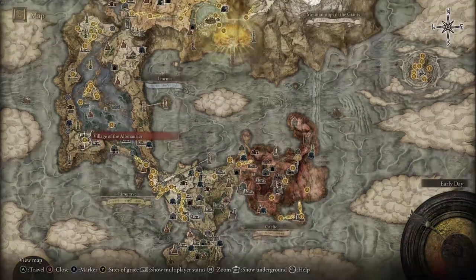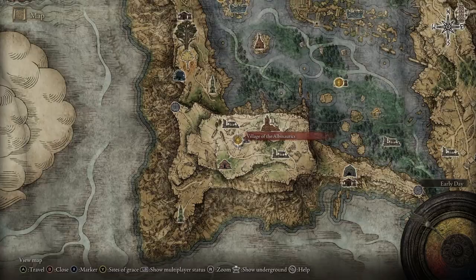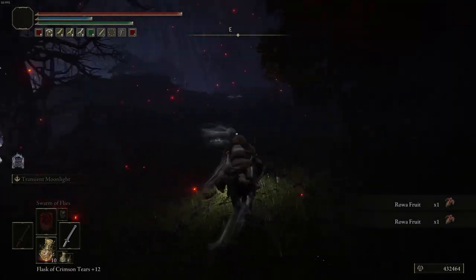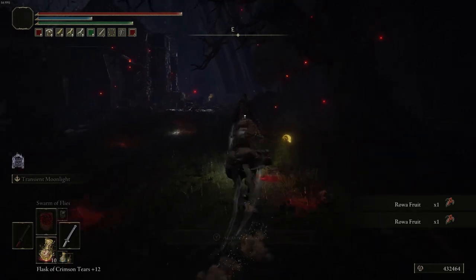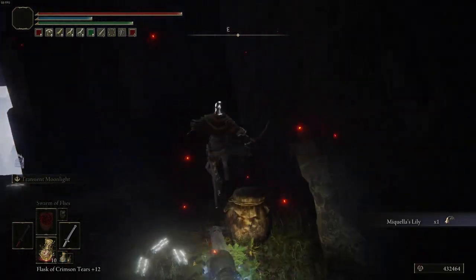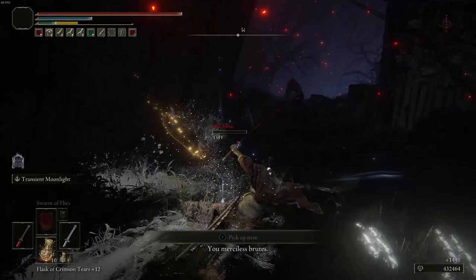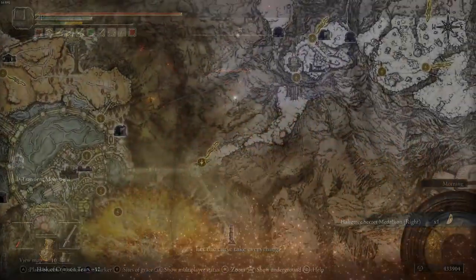To get the right side of the medallion, it's incredibly easy. Come to this village grace right here, then from that grace just take the path I show on screen to reach this NPC in the pot. Once you get here, you don't even have to talk to him — just kill him. Once he's dead, pick up the right side of the medallion, and you now have both sides.